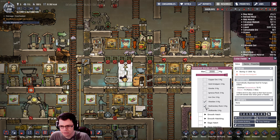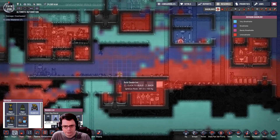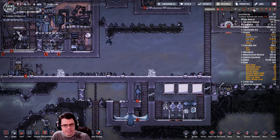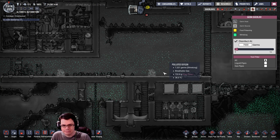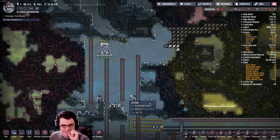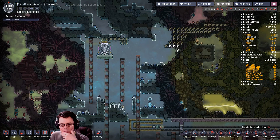My first stone hatchling — obsidian would work, sedimentary rock would work, igneous rock. I've got a lot of polluted oxygen showing up again and I'm going to have to deal with this, because that's a lot of slime lung. Okay, enough of those critters — let's focus on this plastic.